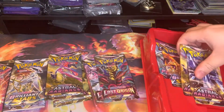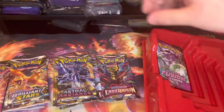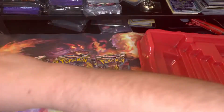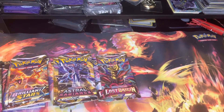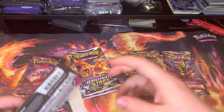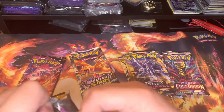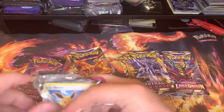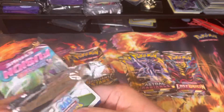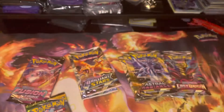We got Lost Origins, two Astral Radiants, eight Brilliant Stars, and a Fusion Strike. Let me know if y'all have seen these and if y'all have grabbed any of these. Make sure y'all like the video, leave a sub, and comment. Here you go guys, take that code card — I will actually start over here with the Fusion Strikes.